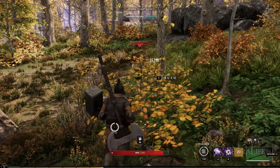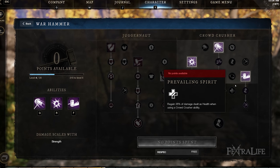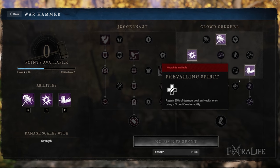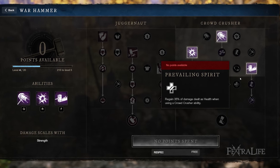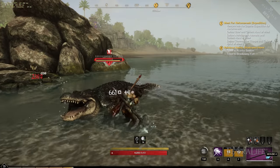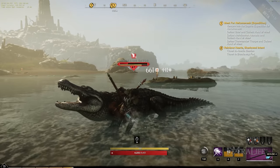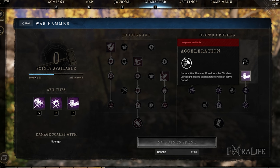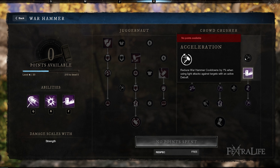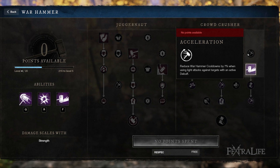A couple of really good abilities in this tree are Prevailing Spirit, which allows you to heal yourself if you are attacking a target that is affected by a Crowd Control or Crowd Crusher ability. This is really good because most of the time you're going to hit them with one ability, then a light or heavy attack, then another ability — so this lets you keep healing yourself. Another one is Acceleration, which helps reduce the cooldown of these abilities when you hit debuffed targets with a light attack. That's generally what you're doing once you burn all your abilities, so this helps them replenish more quickly, allowing you to use them more often.